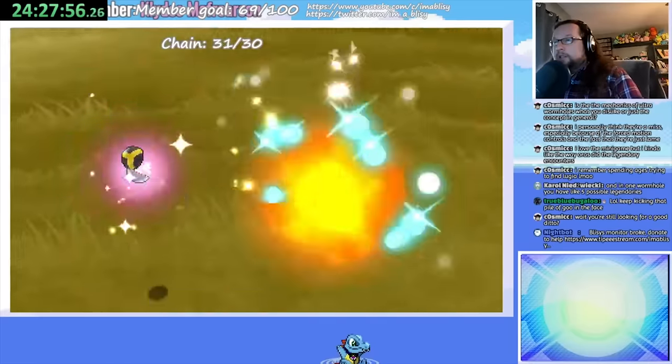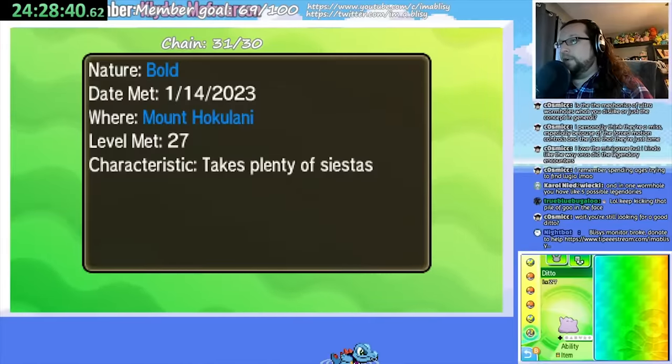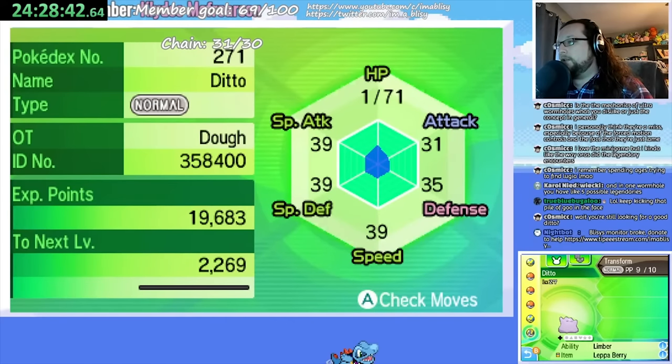I did accidentally fail at a chain of 12 because a Ditto with Hidden Ability appeared, transformed into my Primarina, KO'd its own teammate using Sparkling Aria, and then I KO'd it — ending the battle. After that, I learned to use Incineroar instead since it has no moves that can hit allies. In the end, it took me 1 hour and 34 minutes to get a 4-IV Ditto with perfect HP, Special Attack, Special Defense, and Speed.